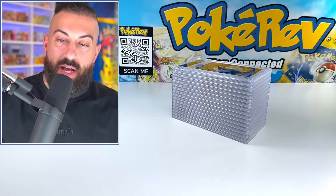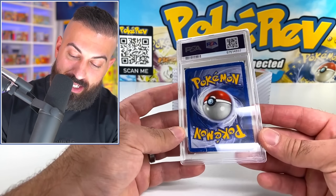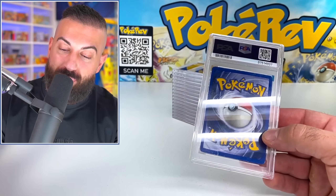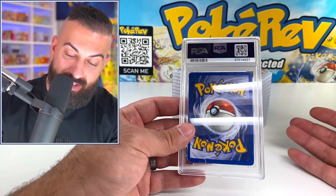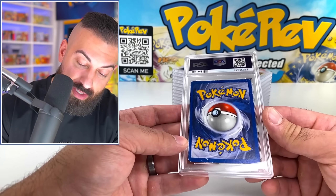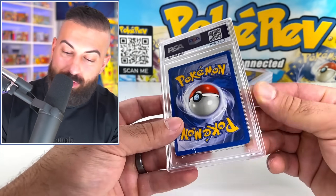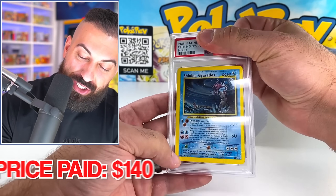This is just kind of doing it for fun, honestly, to see what happens — so you guys can see what happens if you buy the cheapest you could find and then grade them all. This next one looks absolutely terrible. It's like bent, it's got so much stuff going on with it. It's even dirty. It's the Shining Gyarados.